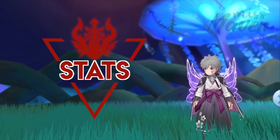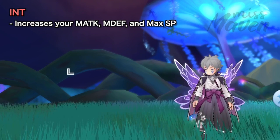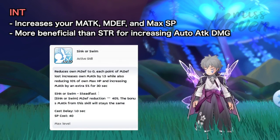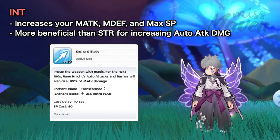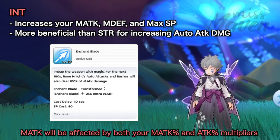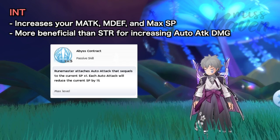Let's discuss important stats for this build. First, prioritize putting points on INT, as it is a stat that increases your magic attack, MDF, and max SP. It is actually more beneficial than strength in terms of increasing your auto-attack damage since Sink or Swim converts each point of MDF to 1.5 magic attack, and then Enchant Blade attaches the magic attack into attack in the auto-attack damage calculation. Thus, magic attack will be affected by both your magic attack percentage and attack percentage multipliers. Then Abyss Contract adds your current SP as attack in the damage calculation.